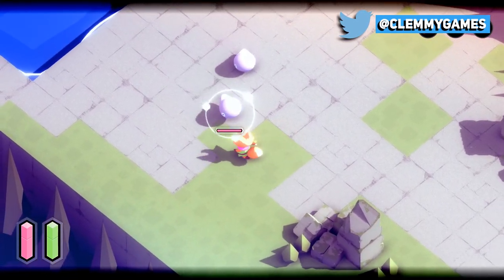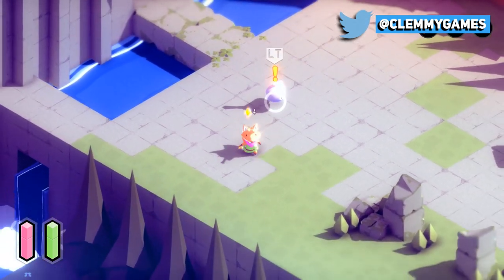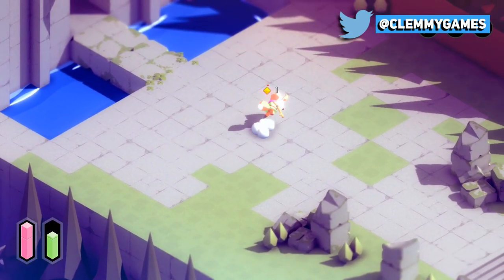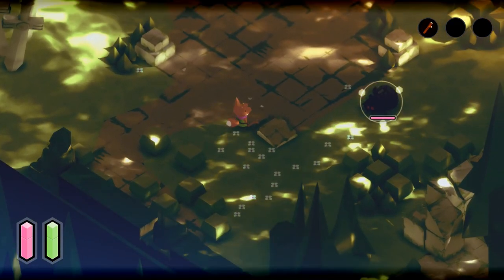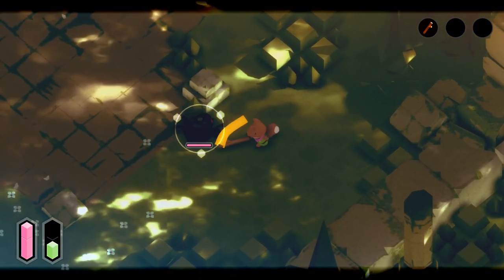As you can see, there is a stamina meter of sorts indicated by the green bar, but for some reason this only affects the roll and not the swings of your weapon. There is also lock-on targeting which makes combat feel a lot smoother, but at least in the demo there isn't much more nuance to it.